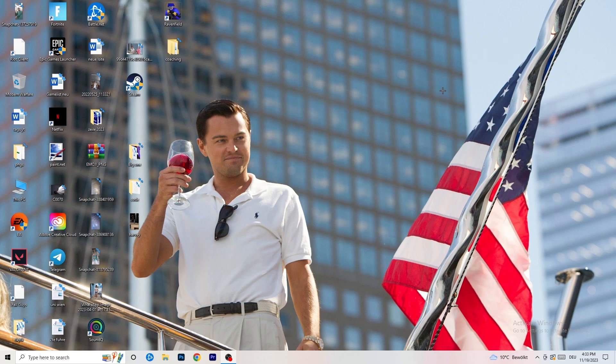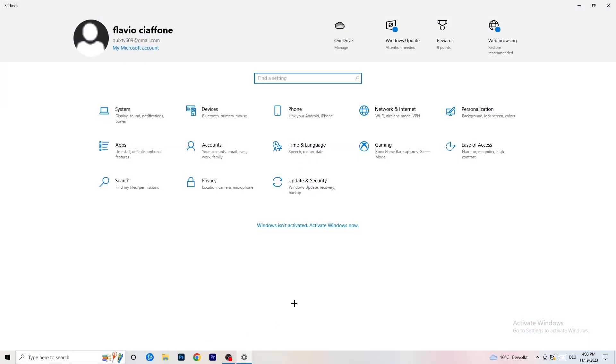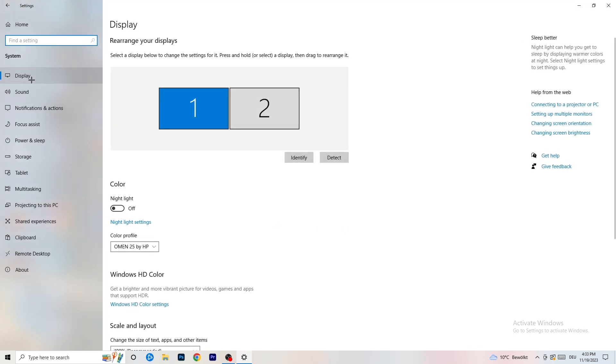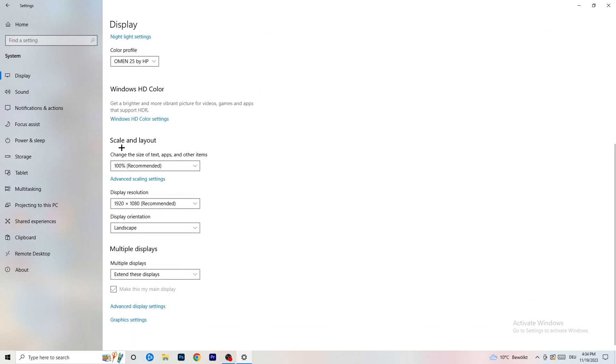Next, go to the bottom-left corner of your screen or press the Windows key on your keyboard, click on 'Settings', go to 'System', then 'Display'. Identify which monitor is your main one — for me it's the first one I play games on. Check your color profile, then go to 'Scale and Layout' and change the size of text, apps, and other items to 100% as recommended.